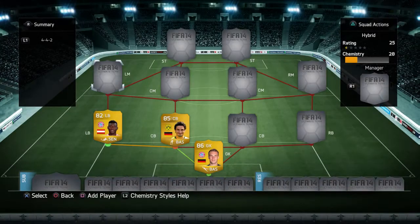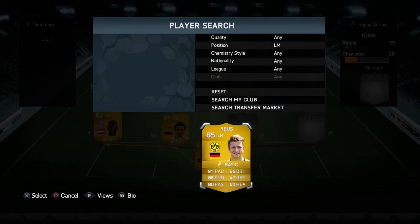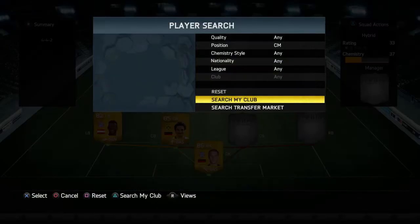At left back we have David Alaba — really good pace, defense, and strength importantly. Here at left mid, he didn't play in the World Cup unfortunately, but he's a world-class player — Marco Reus, an unbelievable player.